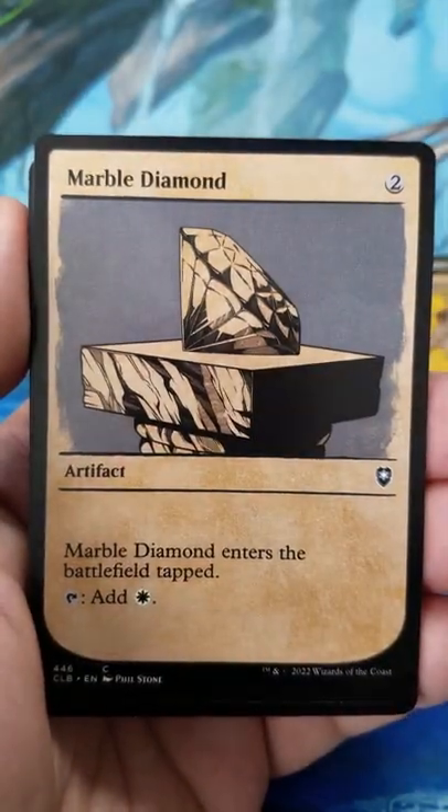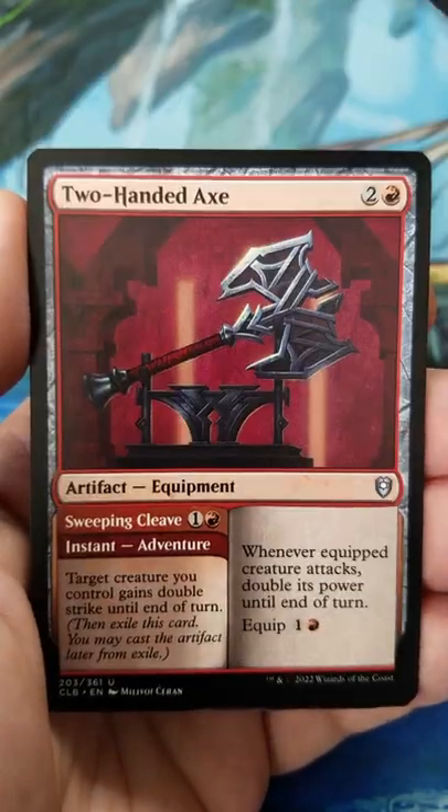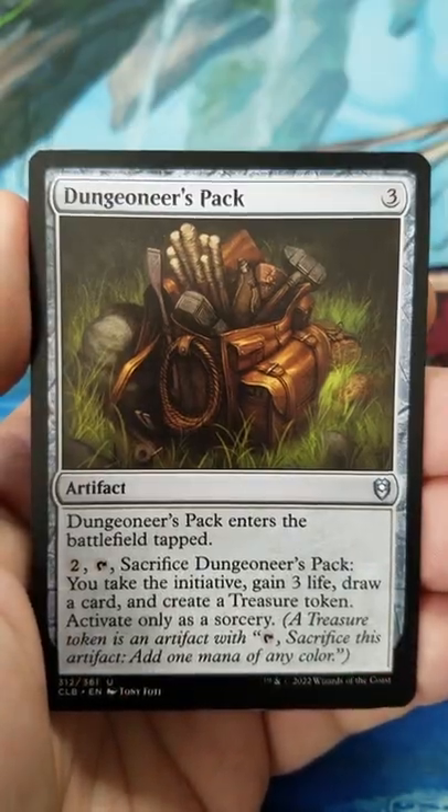Forrest, Commander Liara Portier, Marble Diamond, Dire Mimic, also have Manor Gate, Ghastly Death Tyrant, Two-Handed Axe, Dungeoneer's Pack,